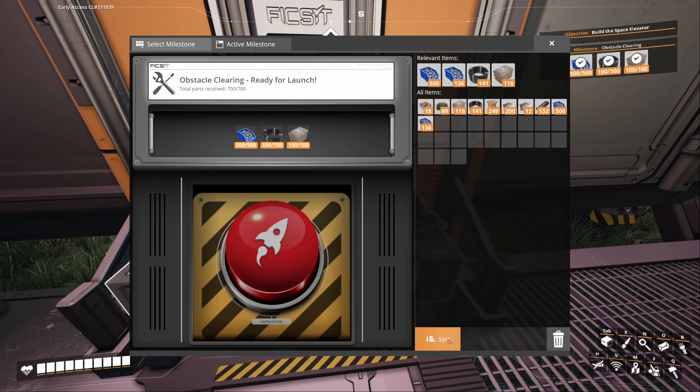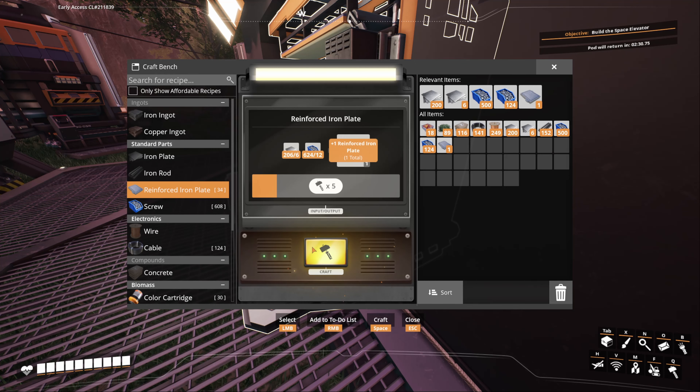We're going to go ahead and send this guy off. Now we can unlock and see what we need for the chainsaw. The chainsaw requires five reinforced iron plates — everything else I already have. So let's go ahead and craft those five reinforced iron plates and then we can build that chainsaw. If we just put a little bit of biomass or leaves in it we can operate it.